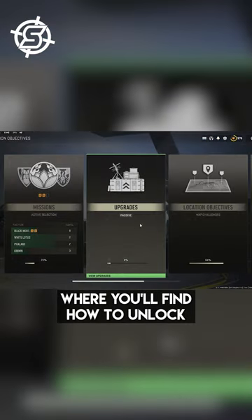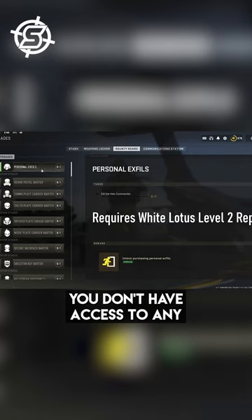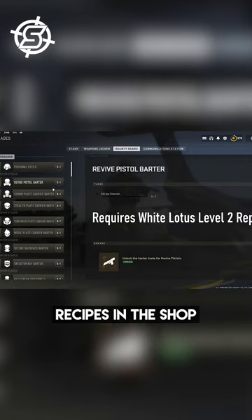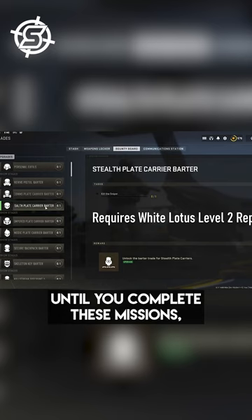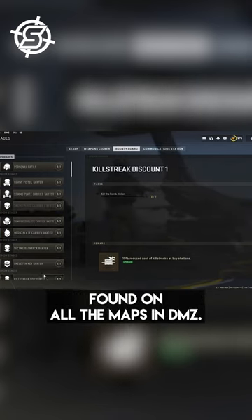The bounty board is where you'll find how to unlock bartering recipes in season four. You don't have access to any good bartering recipes in the shop until you complete these missions, and these usually involve killing bosses found on all the maps in DMZ.